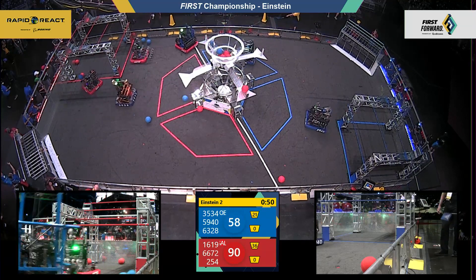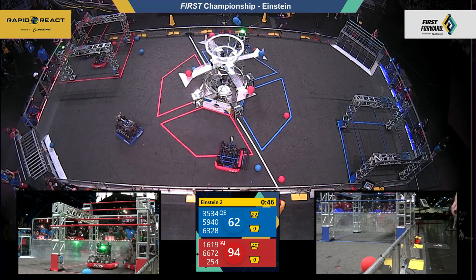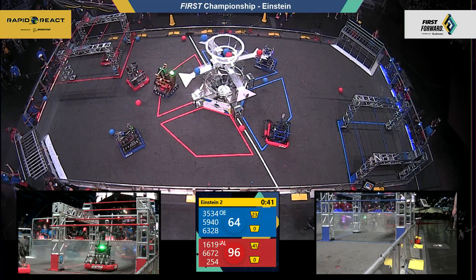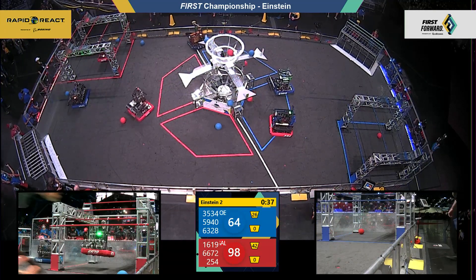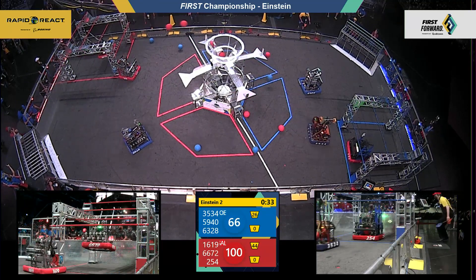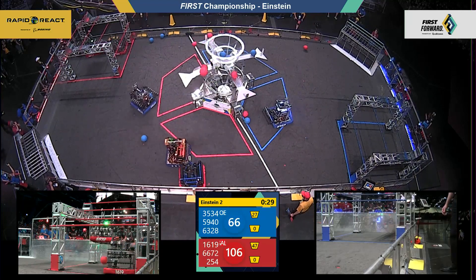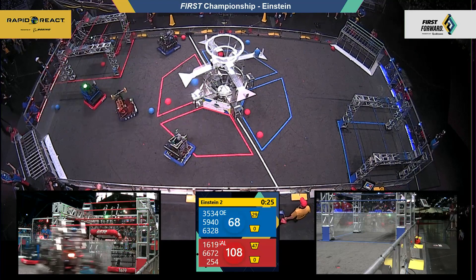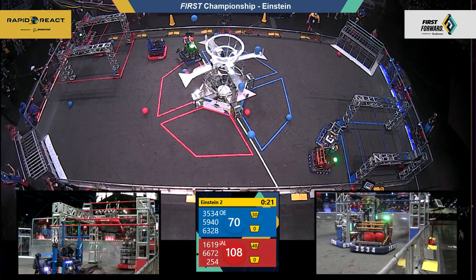Here they come into the blue tarmac as cargo litters the upper hub. Blue trying to bring it back here in the final 45 seconds of play — 94 to 64, the red advantage. Already back to climb in their hangar zone, 6672 Fusion Core on mid, looking for high. Their alliance partners out along Montcalm Colorado waiting their turn — 25 seconds left. 5940, one of two for the blue alliance.